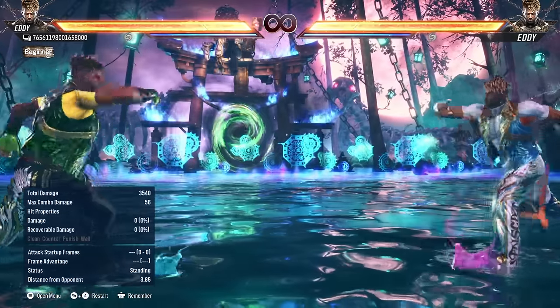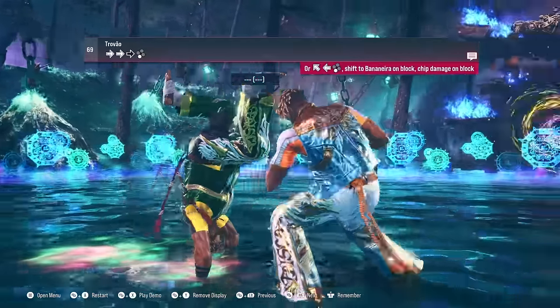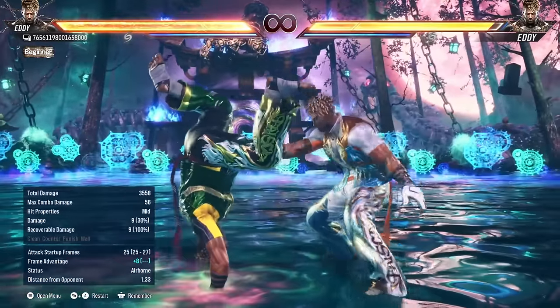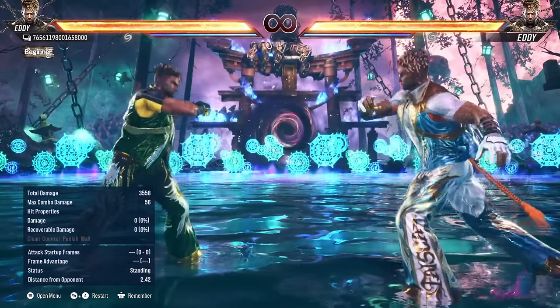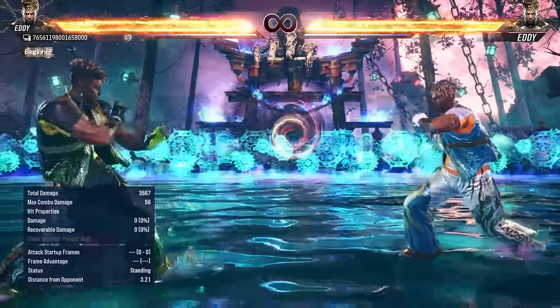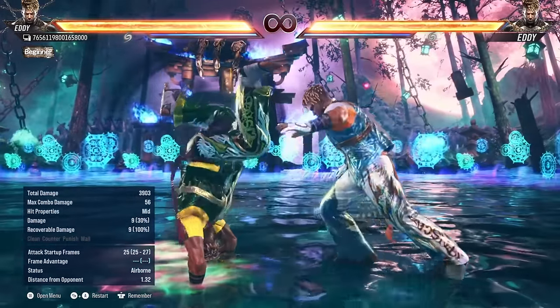He also has a few moves that go into handstand. I think his best one is probably 4-4-4-3, which is a while-running move. Obviously it's a little slow, but you get plus frames — plus 8 is significant compared to other while-running moves — and it leaves him in handstand, which means you get mixup potential. So 4-4-4-3 is a very good move: goes into handstand, you're plus 8, can't really go wrong here.